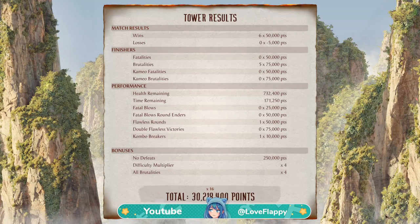I almost forgot to show you the score I got at the end of the match — that's the score. A brutality gets you a times-four multiplier, the score gets you a multiplier, and no defeats gets you a bonus — not a multiplier — which is unfortunate. Wait a minute, cause you only lose 5,000.